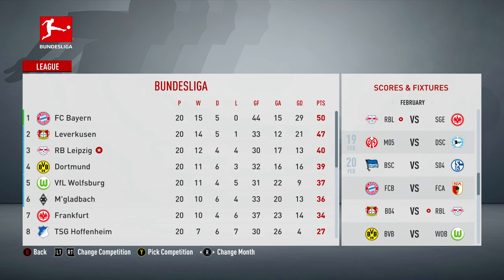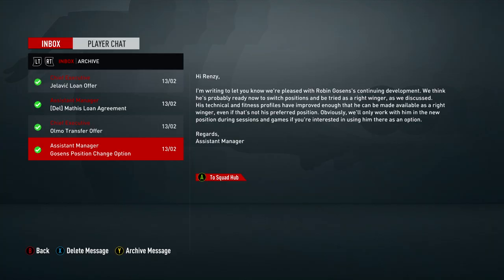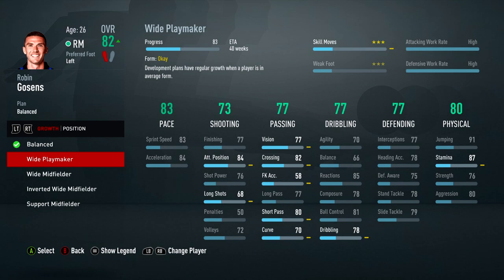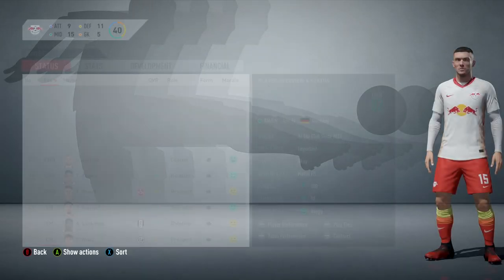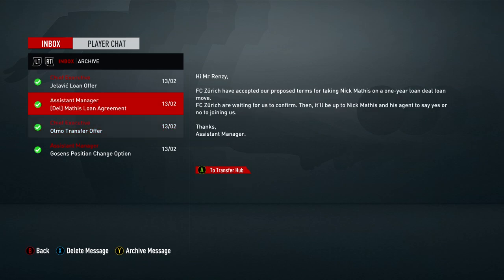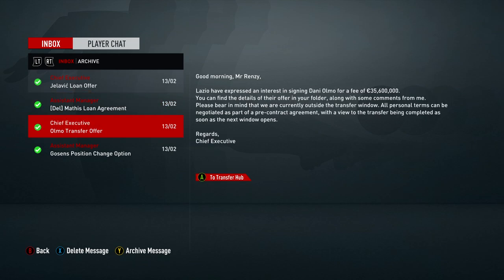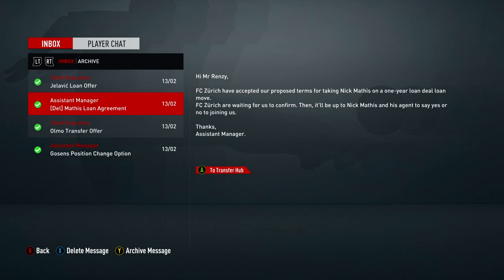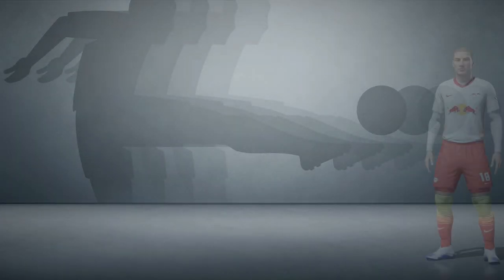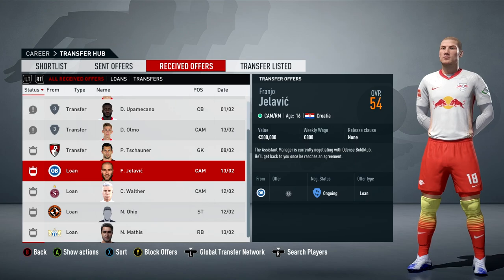Goossens can now finally be changed to a right midfielder, which we do. Unfortunately his overall doesn't increase and none of these growth development plans are going to make any difference. Lazio want to buy Olmo but I'm not looking to sell him - if they'd approached in the January window maybe, but Nkunku already left so I'm definitely not selling Olmo now. Mathias has agreed to go out on a one-year loan, and Jelovic has a loan-to-buy offer which we'll delegate to get him out on loan.